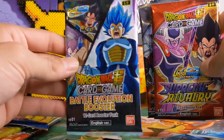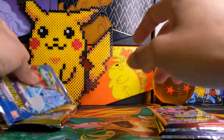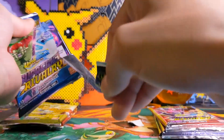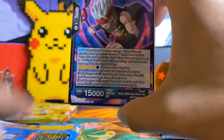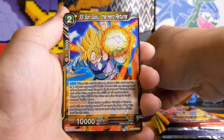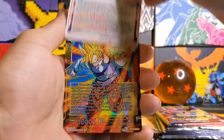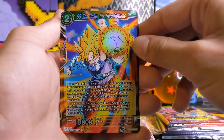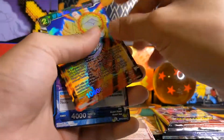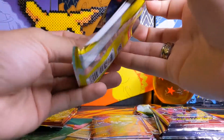Inside that pack we also got two Supreme Rivalry packs and one Battle Evolution Booster pack, which is the previous set before Supreme Rivalry. Let's open the packs from the Premium Pack Set. I have opened one before off camera and managed to pull one super rare, so let's hope we get something good. We have Shroom Ritual at Hand. I'm still missing the secret rares for Supreme Rivalry — I have basically all the commons, uncommons, and rares but I'm missing a lot of super rares, special rares, and all the secret rares. We have a holographic Super Saiyan Son Goku The Hero Returns — a common holo but still looks epic — and behind it a rare Bedell the Cruel.